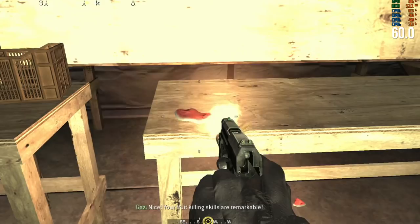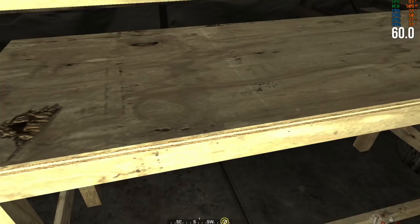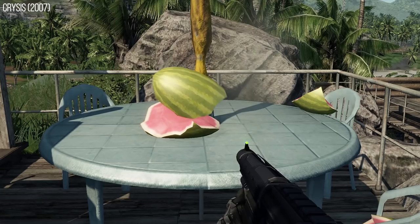Ready for some physics? The watermelon broke in a scripted way — and then you try to shoot the slice and the bullet makes a mark in the table. I'm going to flip to a shot of me blowing up a watermelon in Crysis just to show the difference — that game was way more high-end than this.